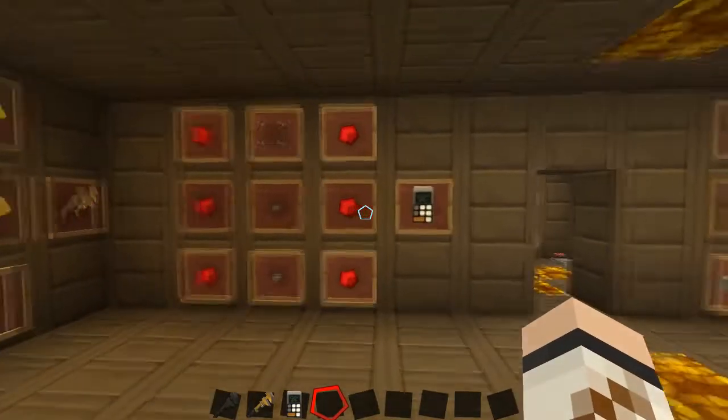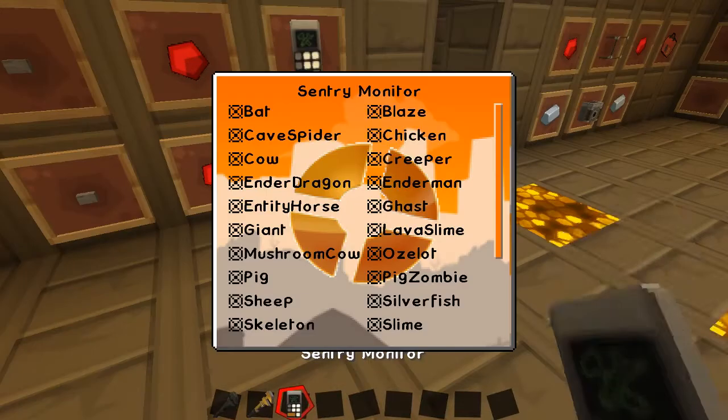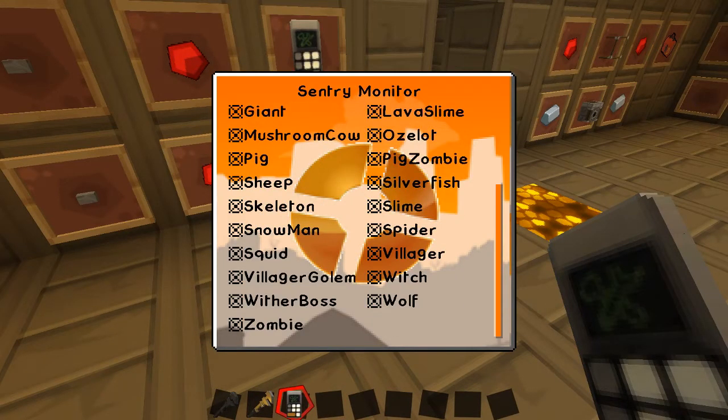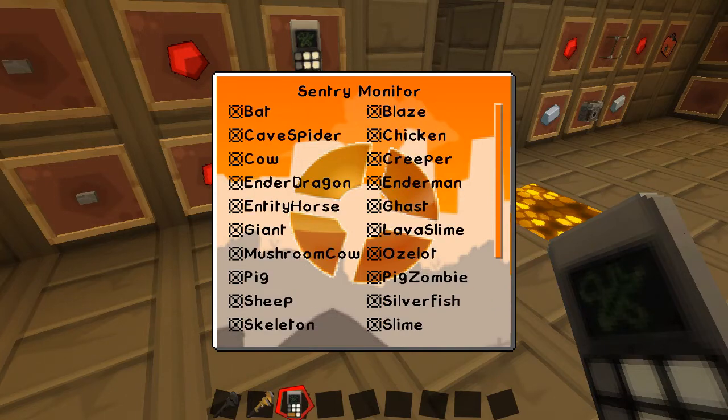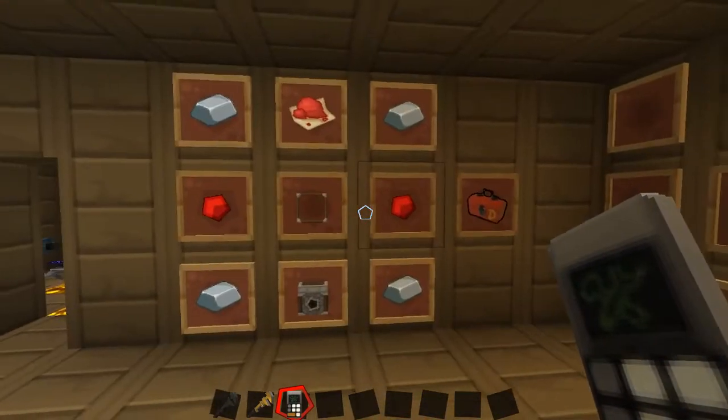This is the sentry monitor. If you right-click it, it controls your sentries — you can pick what they kill. So if you right-click you can set them to kill bats or blazes, or if you want you can just set them to kill the enemy team. Nice and simple.